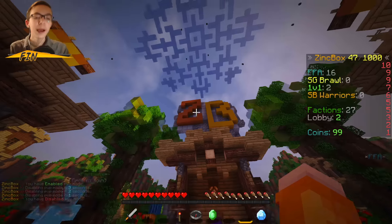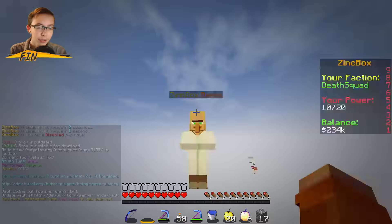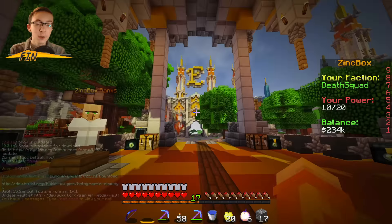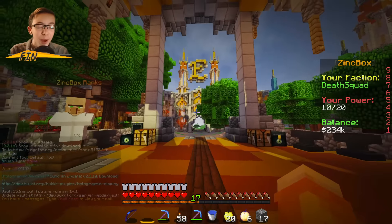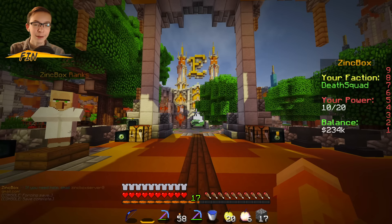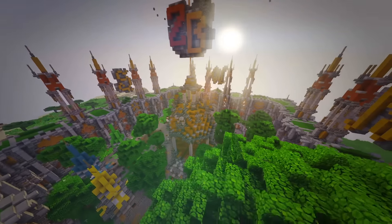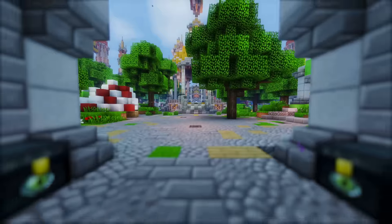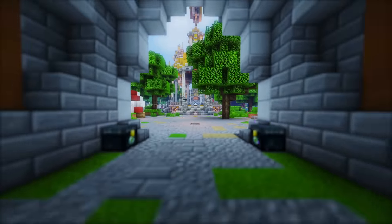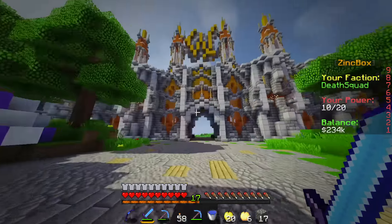Let's move on to Factions. Back in the hub, right-clicking on the Factions NPC brings us to Factions. Immediately when you join, you'll see a brand new faction spawn built by Kinzio. This is a really nice faction spawn — probably one of my favorite faction spawns I've ever seen. It's nice and small, keeping with that small Zinkbox network feel. We don't have giant, huge open builds; most of them are small, which I really like.